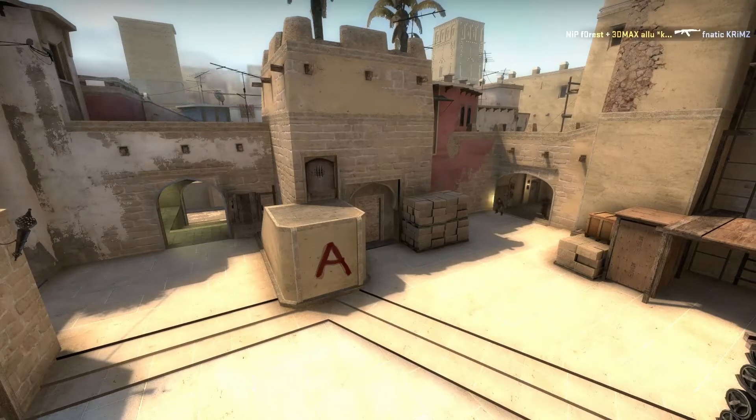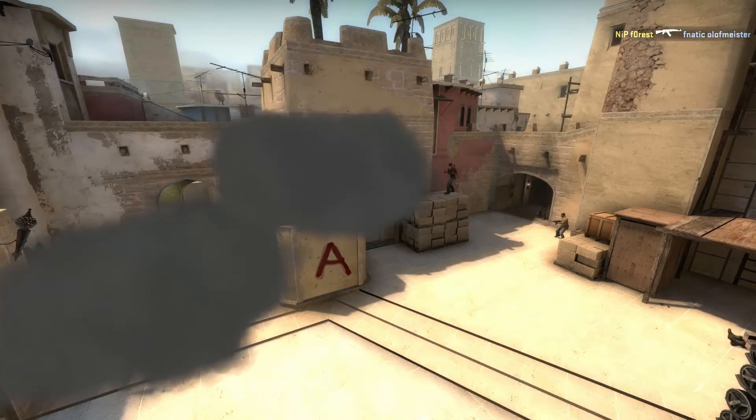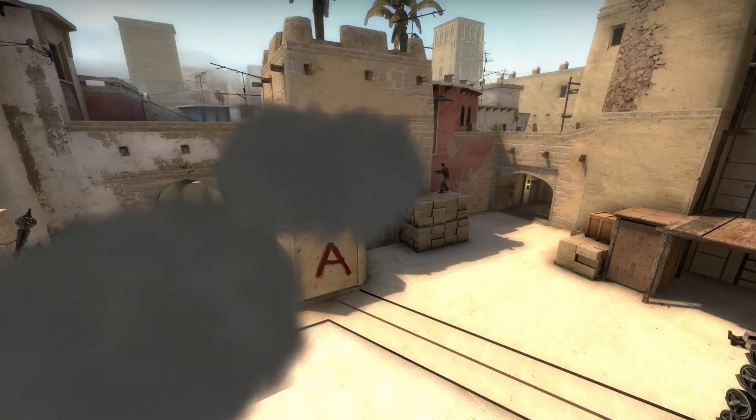How's it going boys and girls, it's Bob again. Last time I showed you how to defend the A-Site on Mirage, and this time I will show you some smokes to successfully take the A-Site, just as you can see in this short clip.